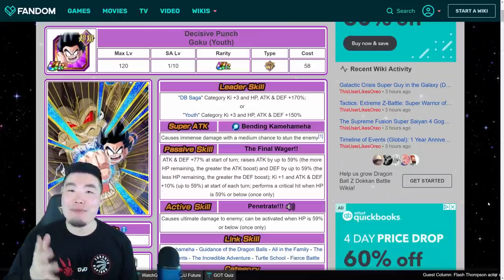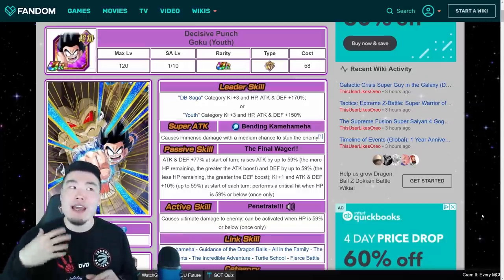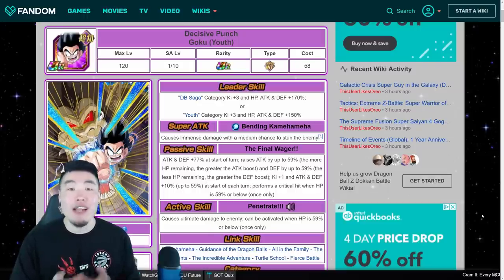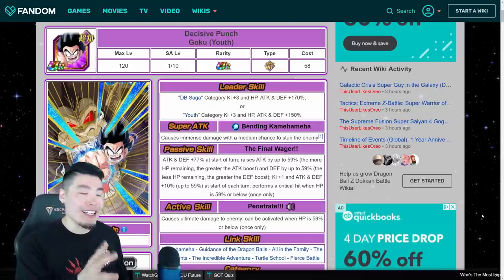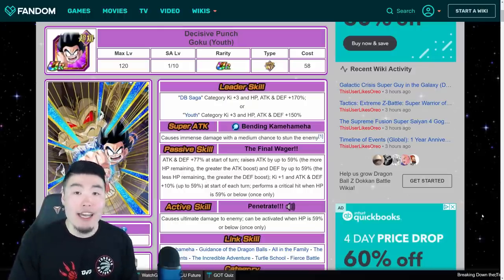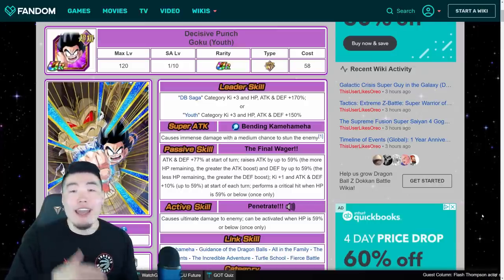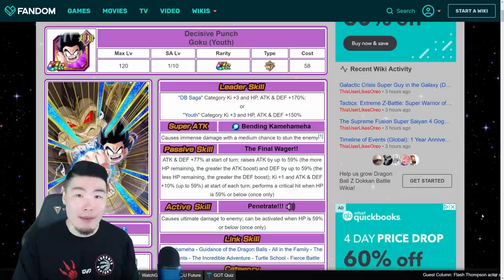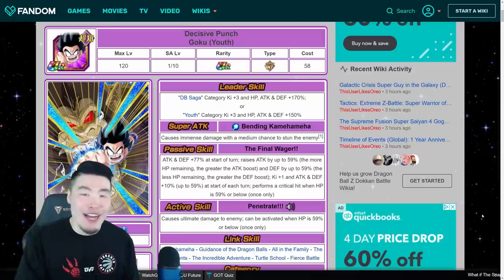Hey, what's up guys? I'm Tiger with Tiger Up Comedy, back with another Dokkan Battle video. At this point, most of you should already know that Int Kid Goku is going to be the next Dokkan Fest on Global. The purpose of today's video is really to help those of you who are on the fence, or unsure about whether or not you want to summon for him, by providing you with all the relevant information you need to make an informed summoning decision.